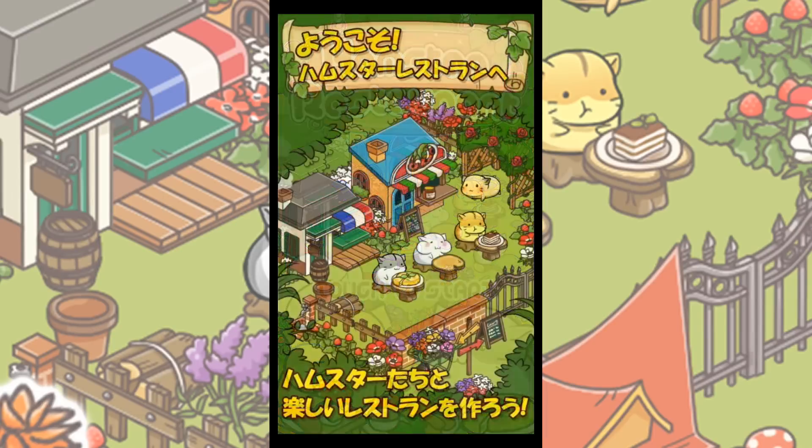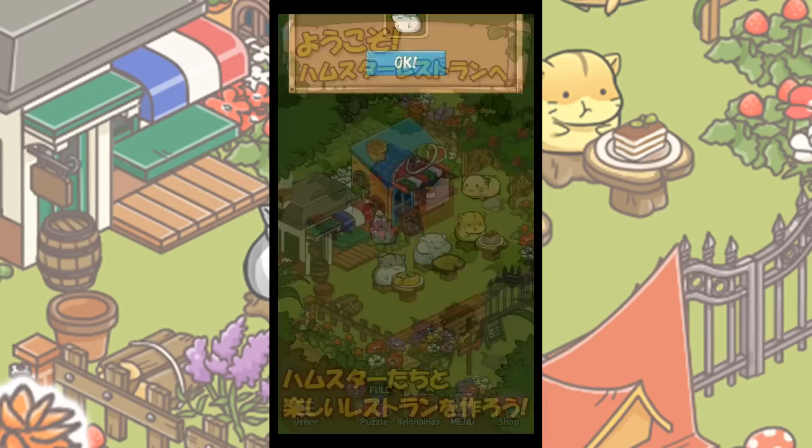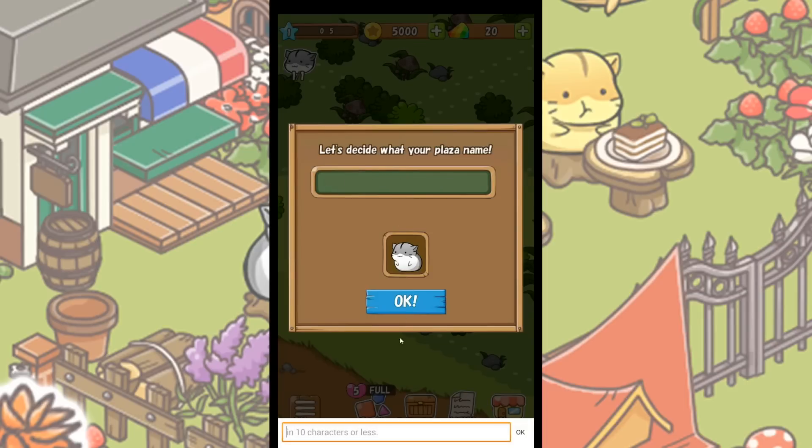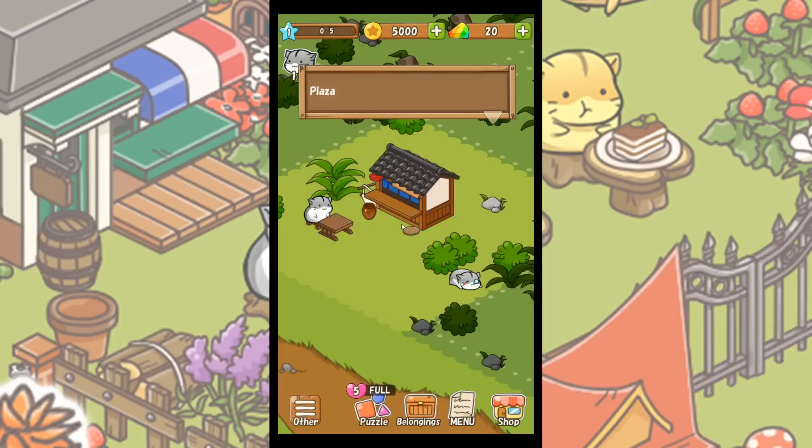Without further ado, let's go ahead and start running our hamster restaurant — I have no idea what we're going to be doing! We need to decide our plaza name in 10 characters or less. Let me think... how about Hamsters Sunflower Seed? Or let's just do Sunflower Plaza. Alright, Sunflower — that's what we'll call our plaza name. So we're here in our plaza!